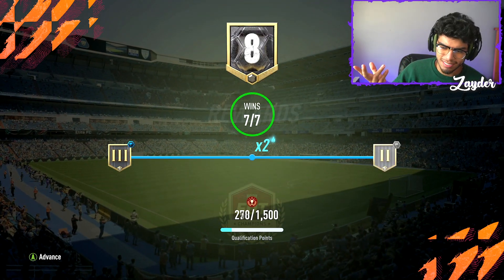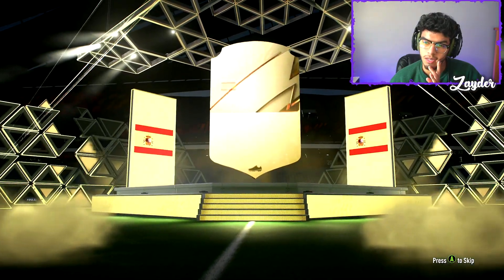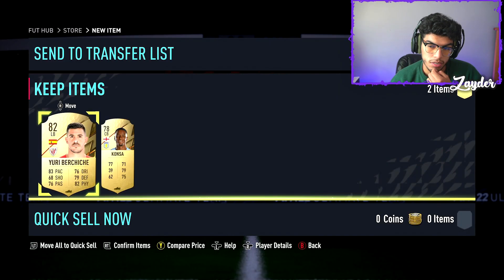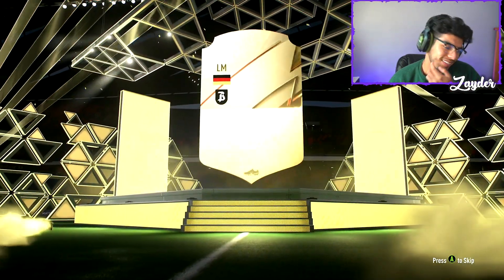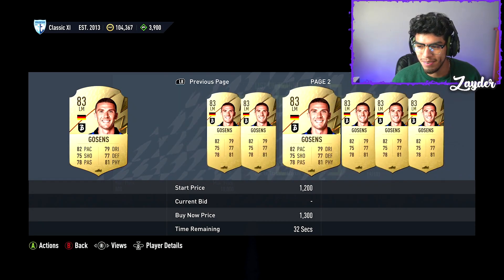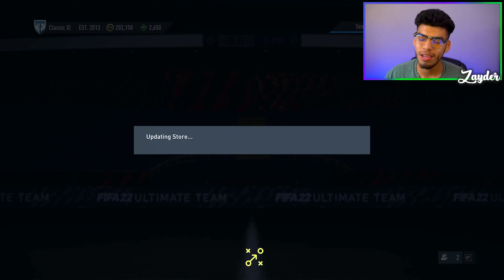Opening SBC packs — two rare gold players both rated 75 to 83. Just give me a cheap beast, like a Yuri or something. We get Kansa, a Premier League defender. Then a Borgs walkout — German left back — but he's already untradeable. He's selling for around 1,100 coins so we'll sell him.